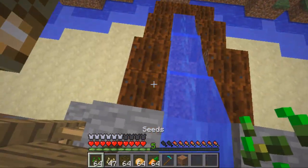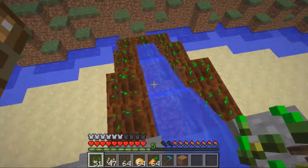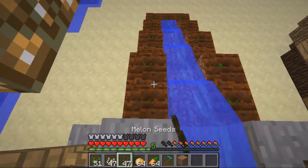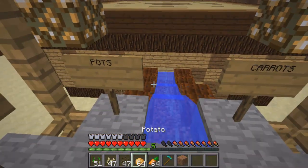The same works for any seeds. Any tilled soil that surrounds each other, it will go to the next one, and it also goes up and down, so you don't have to worry about that. As you can see I've got melon here — get my melon seeds, plant them, and it goes all the way around as well. I've got two different sections here because they're separated at the bottom.